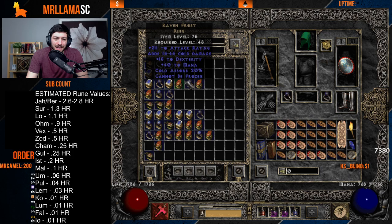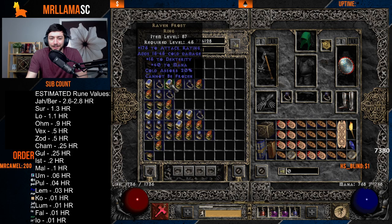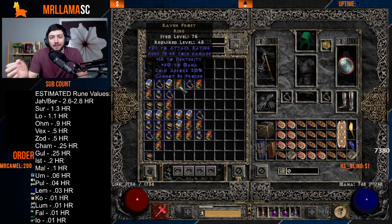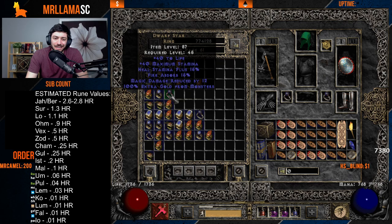Manald Heal has no value. Ravenfrost has value — a perfect 250/20 is worth even more. Lower rolls are maybe a Pul or Um rune. A perfect or near-perfect might go into the high rune range, maybe Mal. Dwarf Star isn't really worth a lot — you might trade it for a Lem or so.